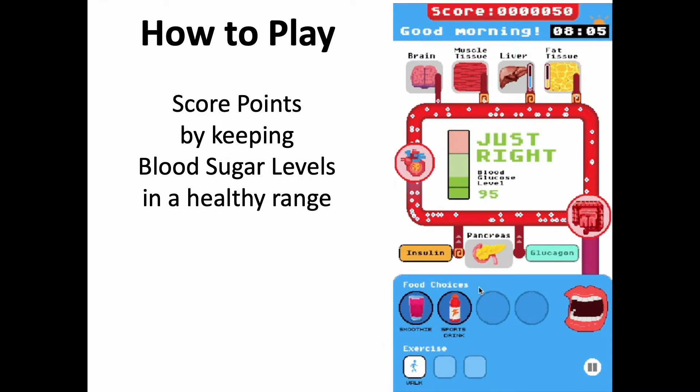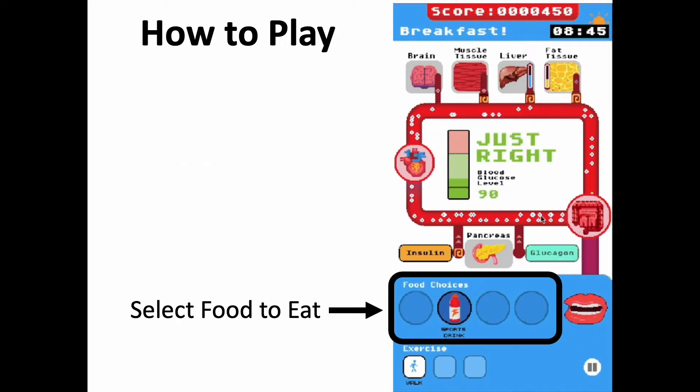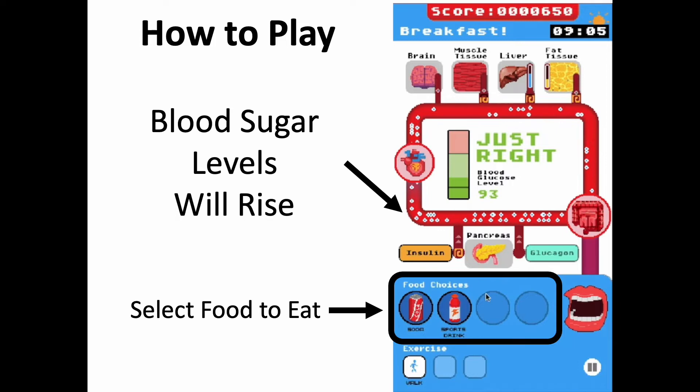During the game, you score points by keeping your blood sugar levels in a healthy range. You can track your levels in the center of the screen. Each round takes less than two minutes to play. During the day, you can choose when and what foods you eat. When you eat a food, blood sugar levels will rise. Foods with refined sugars will lead to faster increases in blood sugar, while whole foods release more slowly.